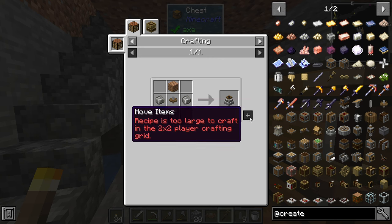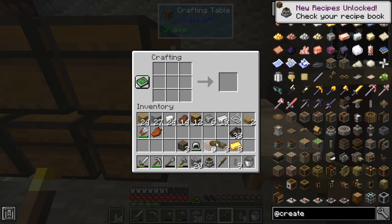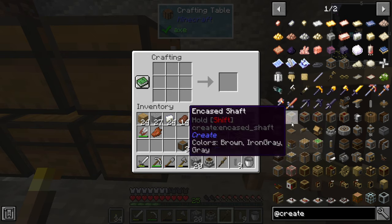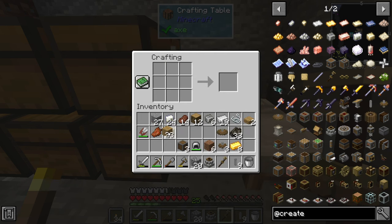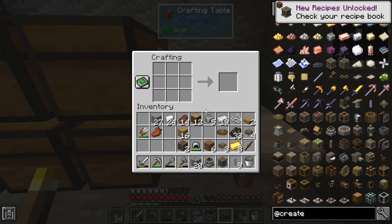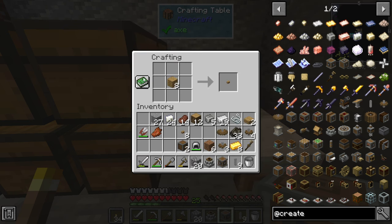The next thing I want to make is the millstone. We've got everything needed in our inventory. Let's make that, and then the next thing is a gearbox. To make a gearbox we need more cogwheels, so let's make some small cogwheels. I need some more buttons — eight of those. Then we want to do the gearbox right here. Let's do two of them — one going down, one going over.